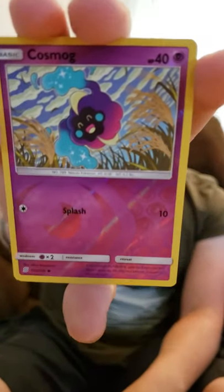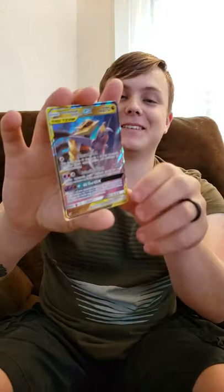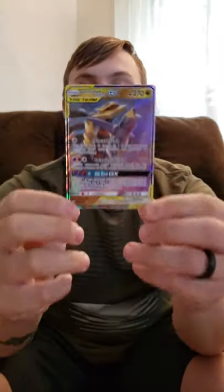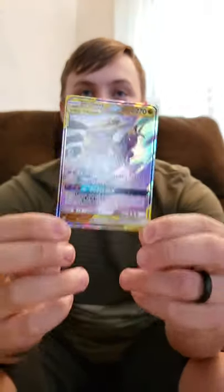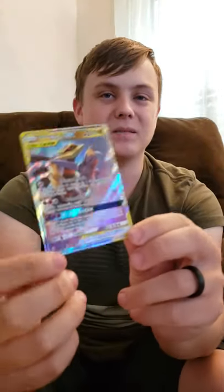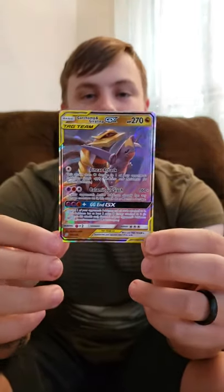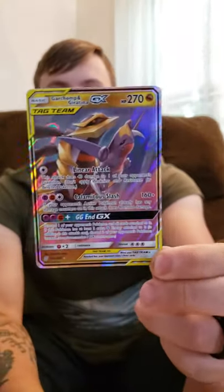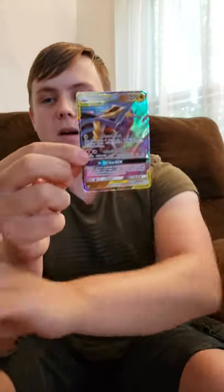Munna, Pikachu, reverse is Cosmog. There we go — Garchomp and Giratina, Ultra Rare pull! There's the Tag Team. This is the regular art, but still a great card, one I've been looking at getting. Retails about eight, nine dollars right now since the set just came out, and that price is still varying. Excellent pull right there — that Garchomp and Giratina. Centering looks good, no whitening on the card. I'm going to sleeve that right up.